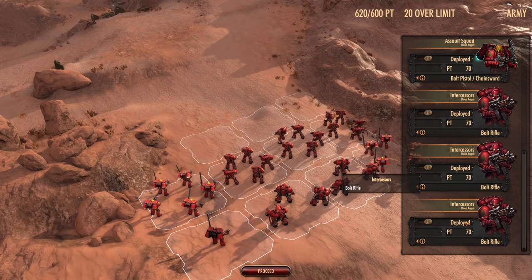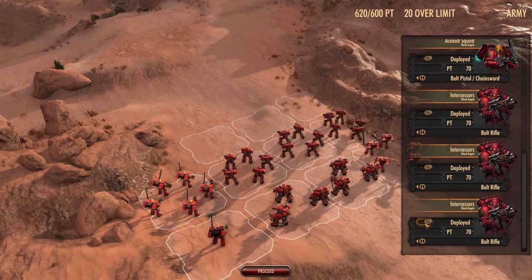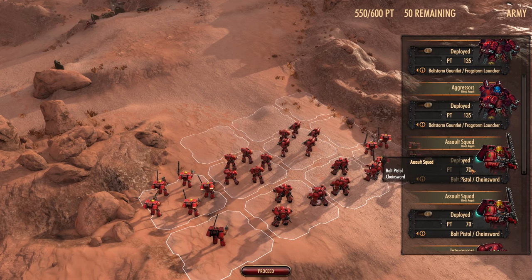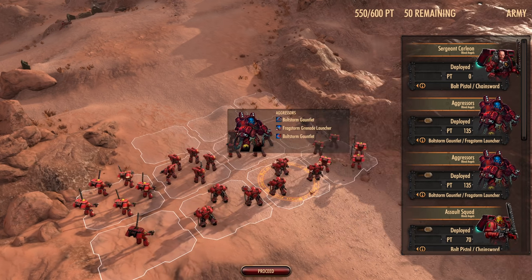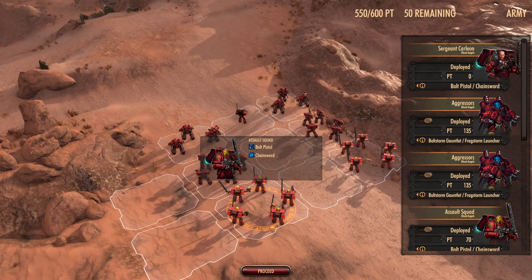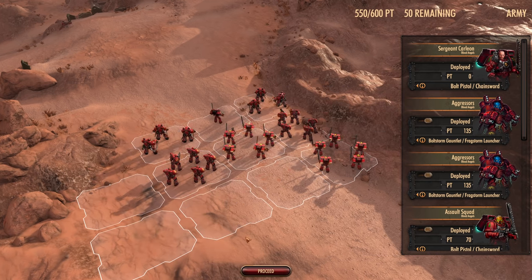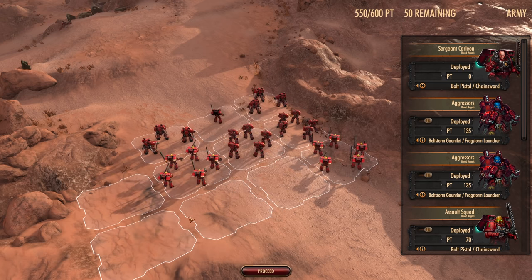We are 20 over the limit right now — I think I'll just get rid of an intercessor, so I'll have two of each. Two of each — that sounds good. Let's get the aggressors out in front along with Carleon. Even though he can jump jet, I want him up front anyway. We'll have the others in the back. Oh, can't swap them apparently — there we go.